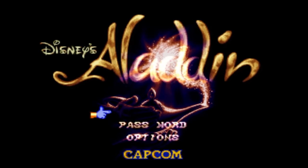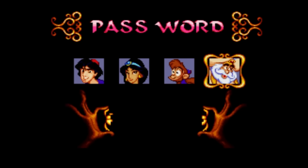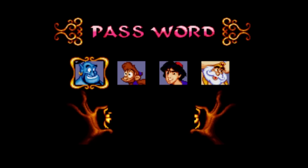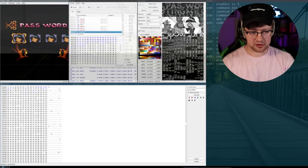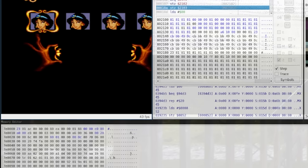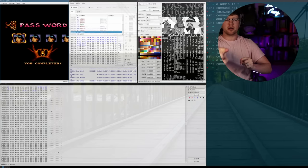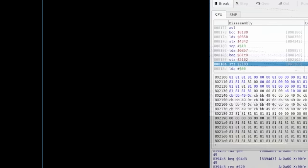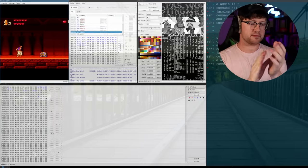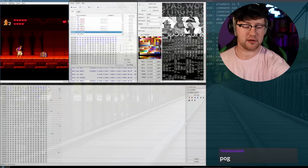Based on what we found before about the characters, this passcode corresponds to Aladdin, Jasmine, Abu, Sultan. Now, what I could do is put the characters into the passcode screen like you're supposed to, but that would be boring — this is a hacking video. So instead, I decided to inject the values into the passcode screen using the memory editor directly, press enter, and I should get teleported to the final level. Let's go — yes! Got it. God, it feels so good to win.